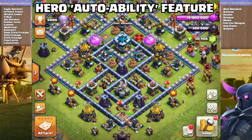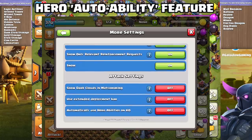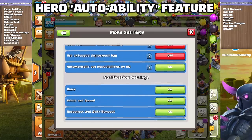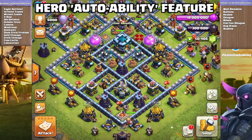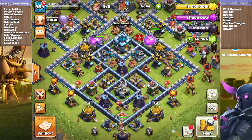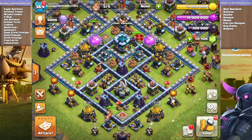There's a new auto ability feature under more settings: your heroes will automatically use their abilities right before they get knocked out. Also, if you scroll to the bottom of settings you can enter a creator code — please type in 'galadon.' It doesn't cost anything, I'm giving back to charity and doing huge giveaways. Remember you have to re-enter it every seven days, so I do it right before any purchase.